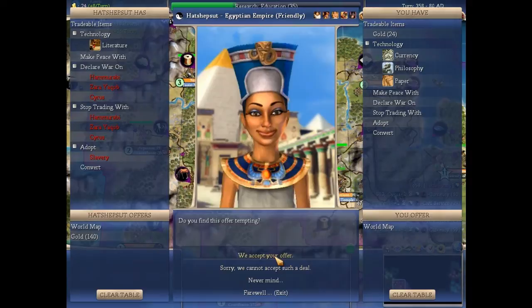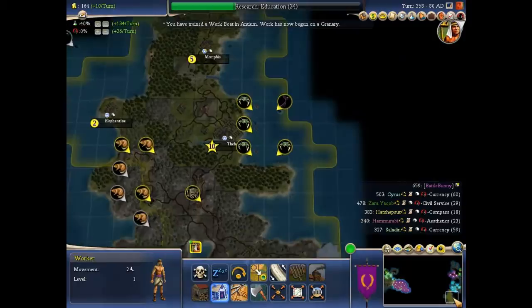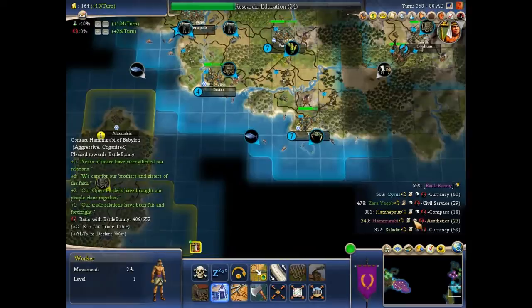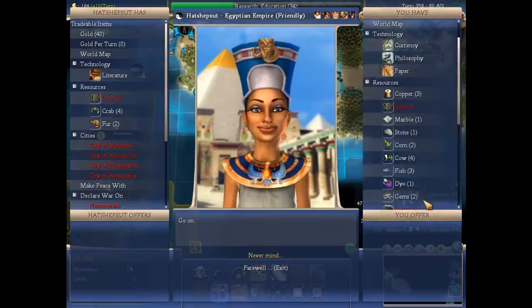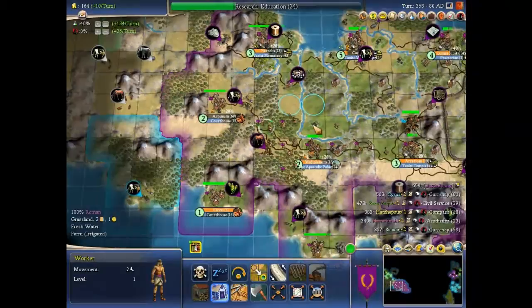A world map trade for 140 gold — I like that. It will give us some insight into how the world looks. Ah, here are the Egyptians; they have an island all of their own on the south pole. Can we trade for some resources? They have crab and fur — I like them both. Give me the fur. Fur gives happiness, and gives another happiness if you have a marketplace, or in my case a forum.